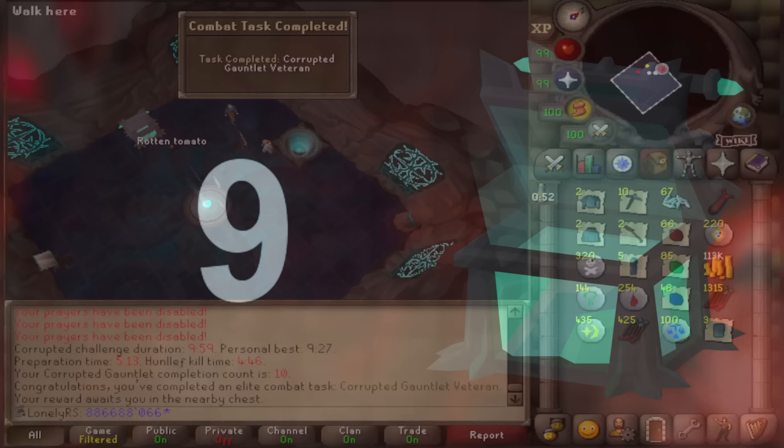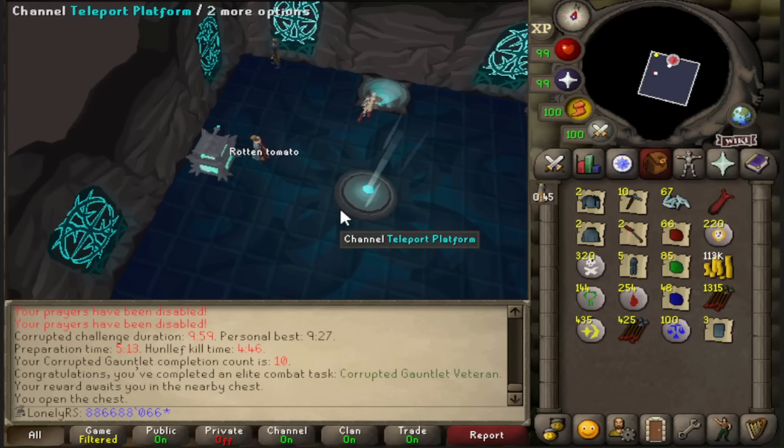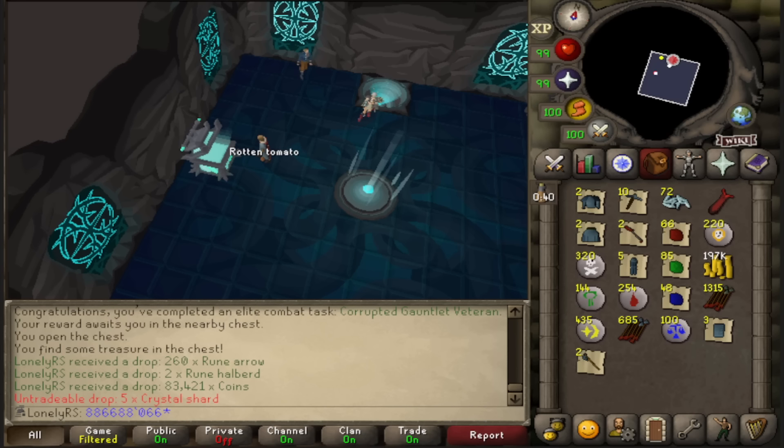Corrupted gauntlet veteran — that's right, I've done 10 kills and I'm now a veteran. I think at some point I probably will start working on these combat tasks, though I don't know when I'll get around to completing the elite ones. So far, no drops, but I'm nowhere near the drop rate for anything yet, so not that surprising.